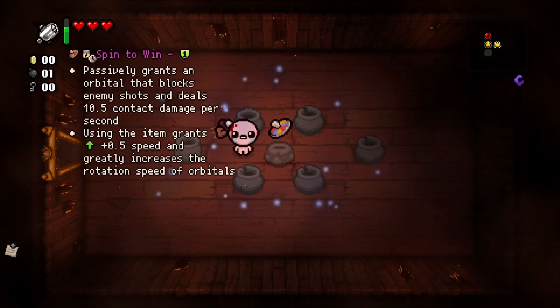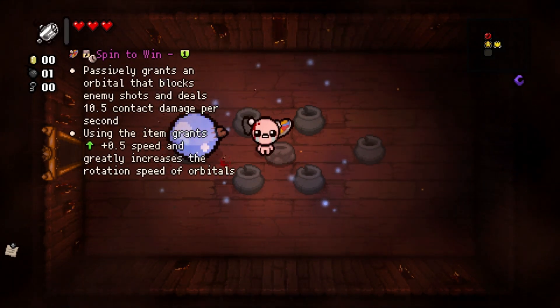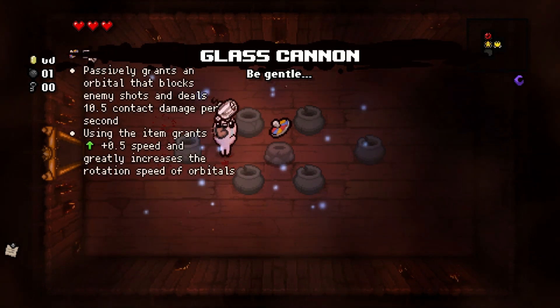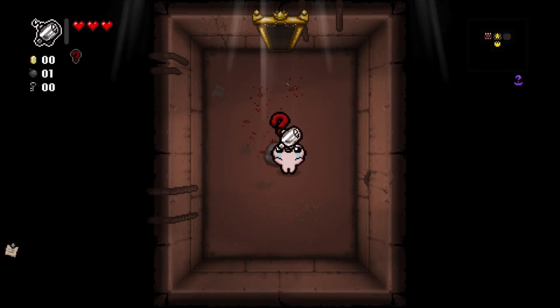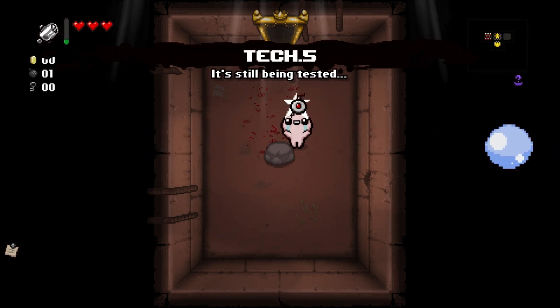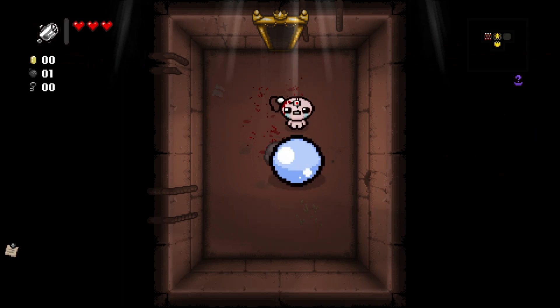This is a huge deal for doing a no movement keys run, since it adds a lot more firepower and movement options to the player. Especially since the items you can get from the treasure room can be busted, and using RNG will allow better chances of making it possible to actually do this run and finish the first floor.